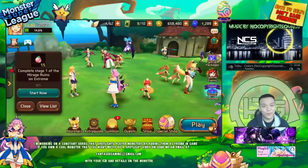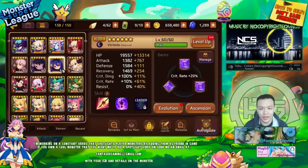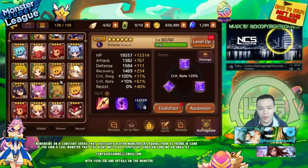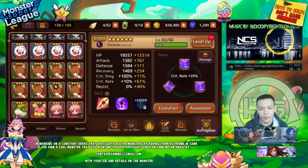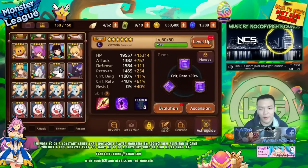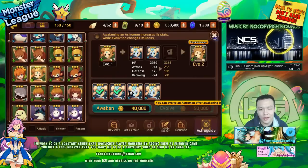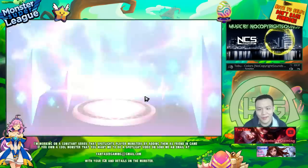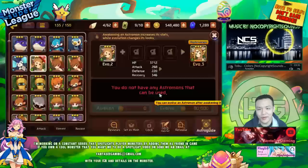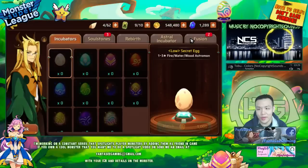Hey, what's up guys, welcome back! I'm really excited to make this video because finally I'll have my Dark Victoria at Evil 2. I basically have enough materials to complete the fusion — if I didn't mess up my math, I should have just enough to make her. Let me quickly finish up the fusion for another Victoria and I'll be able to get her to Evil 2.